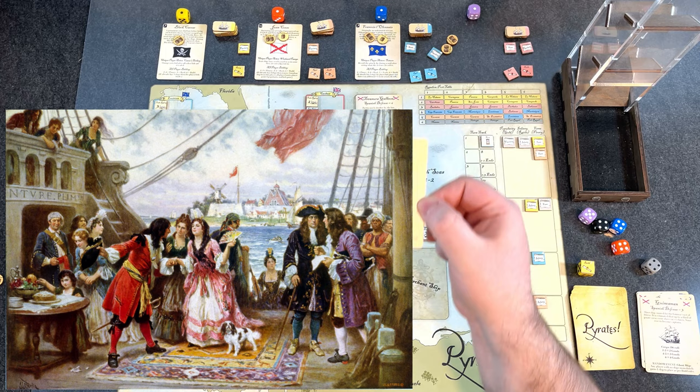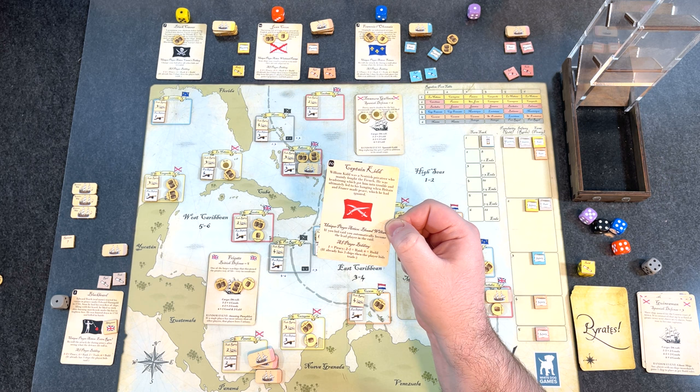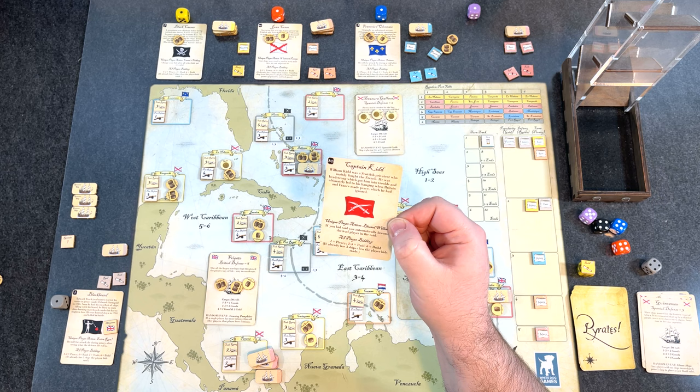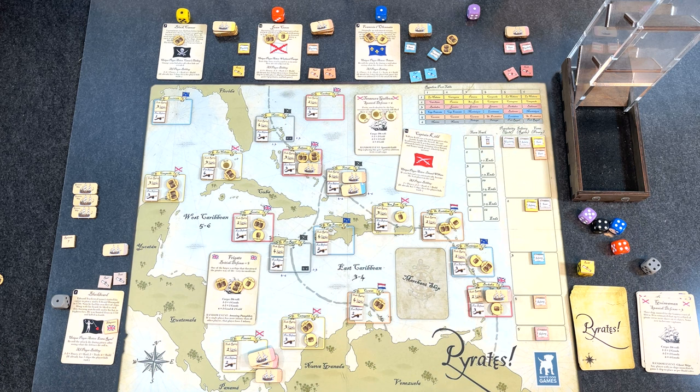Purple pirate Captain Kidd wins! 'William Kidd was a Scottish privateer who mainly fought the French. He was headstrong, which got him into trouble and ultimately led to his hanging when Britain and France made peace, which he had ignored.' Well, Captain Kidd didn't get hung this game — he won. I thought I had a good chance, but you have to watch out: Captain Kidd was very successful on his raids, and raiding ports became his specialty. You never know what can happen even if you think you're going to win.